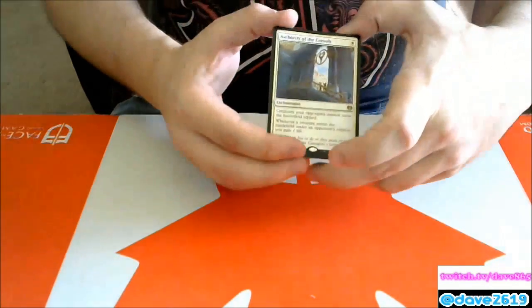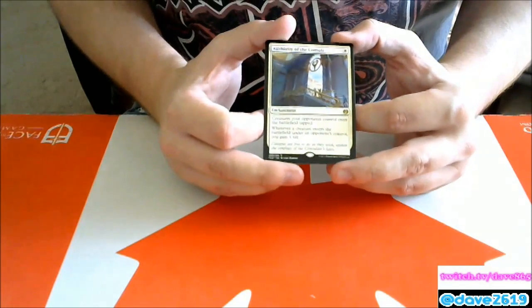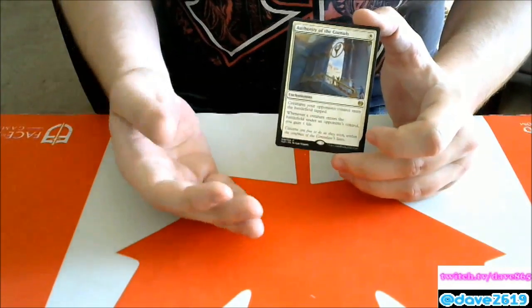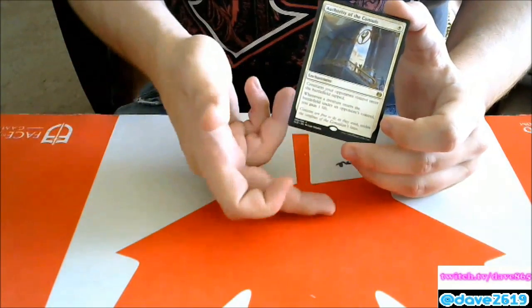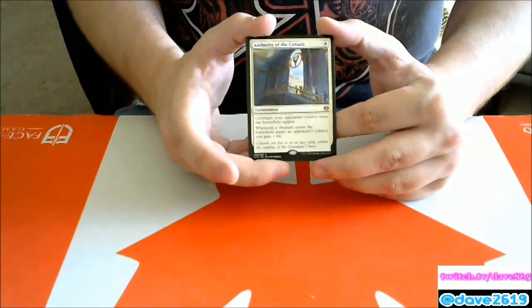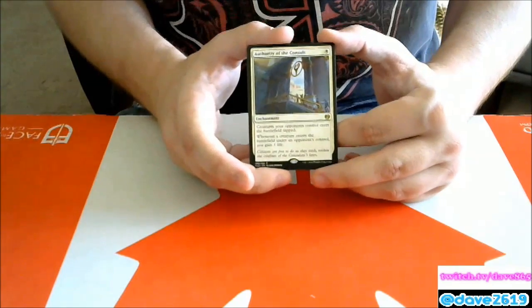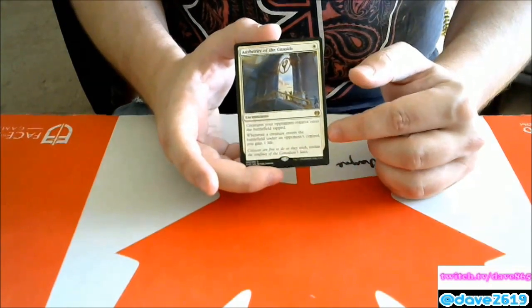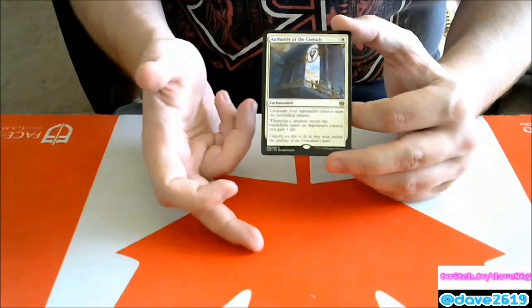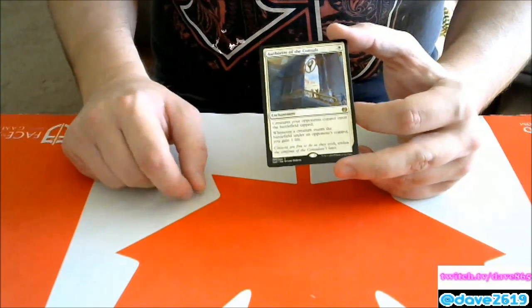Authority of the Consuls — one white mana enchantment. Creatures your opponents control enter the battlefield tapped, and whenever a creature enters the battlefield under an opponent's control you gain one life. This shuts down vehicle crews and attacks. It's a monster turn-one play in limited. In my black-white deck I want two of these — early game the life gain is relevant and creatures entering tapped is big both for vehicle crew purposes and getting in attacks. I think it'll see competitive standard play.